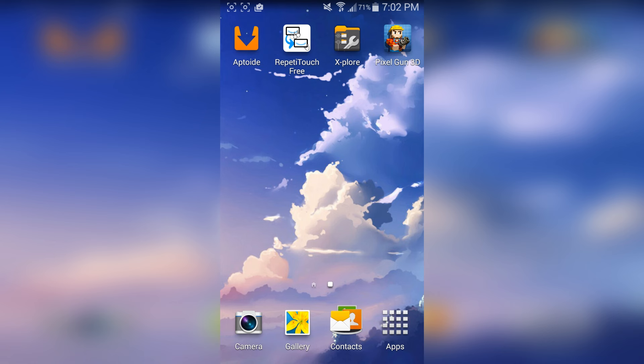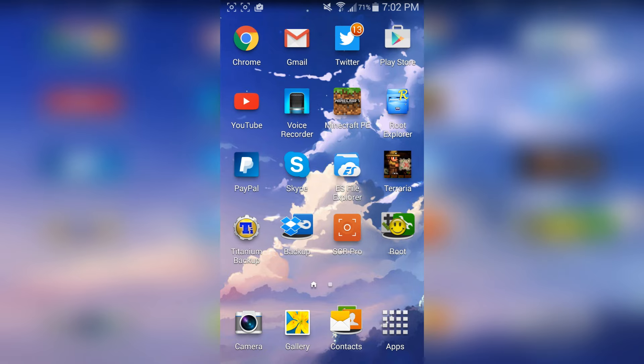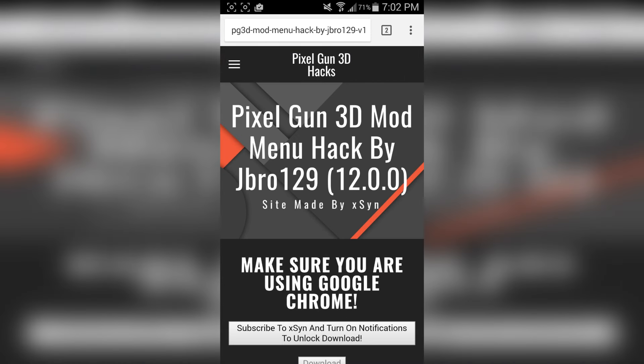The first step is really simple — all you have to do is make sure you have Pixel Gun 3D downloaded. Once you have that, go to the description down below and look for where it says download. It should bring you up to Google Chrome. On this website — and I want to make this clear — I did not make the hack, I'm just hosting the website. As you can see it says Pixel Gun 3D Mod Menu Hack by jbrow129.